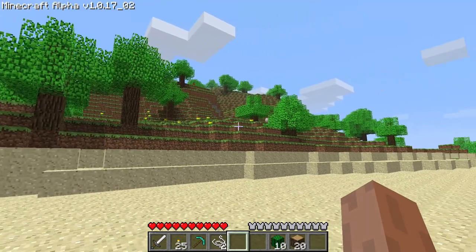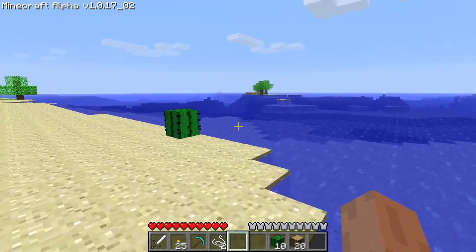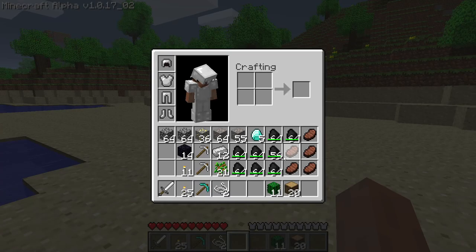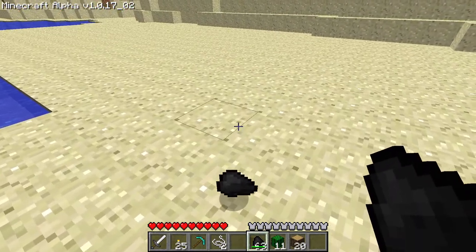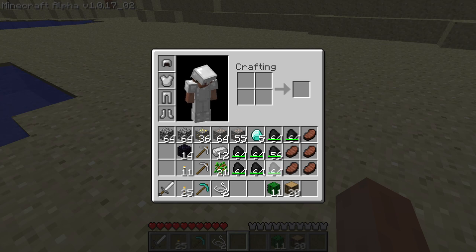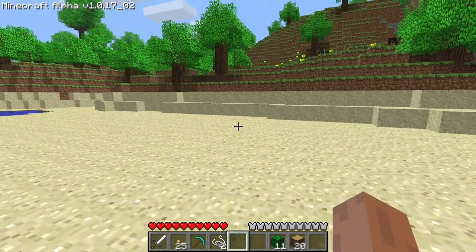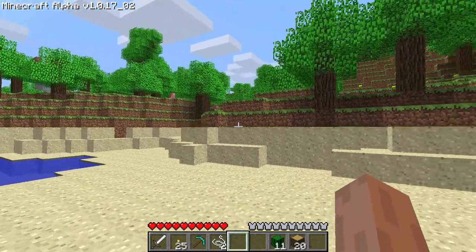There's a ship and a nice-looking place to build a home. Interesting — the coal has some durability issue for some reason. I'm kind of confused about what's going on there, but hopefully nothing game-breaking.